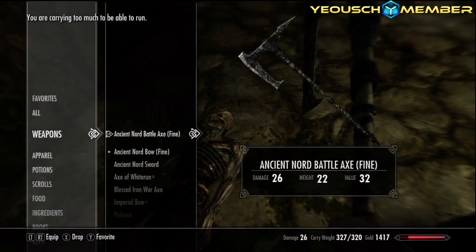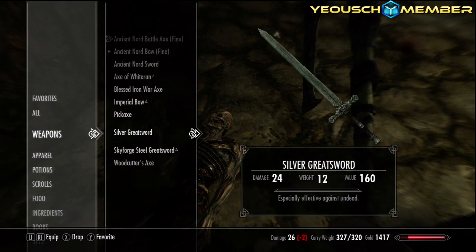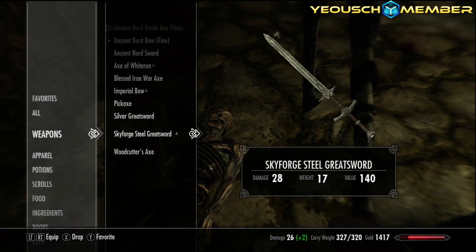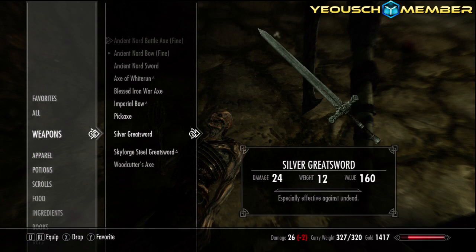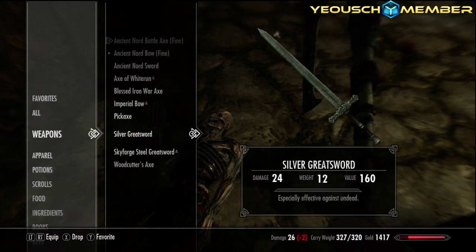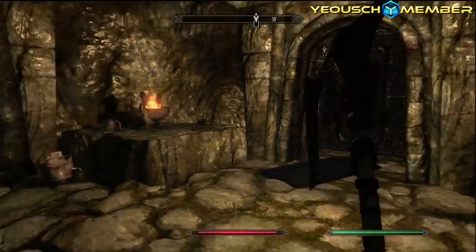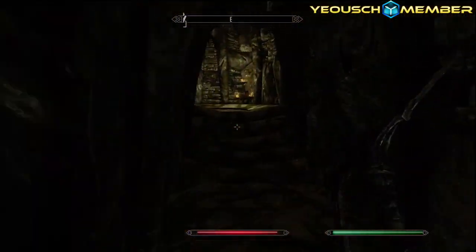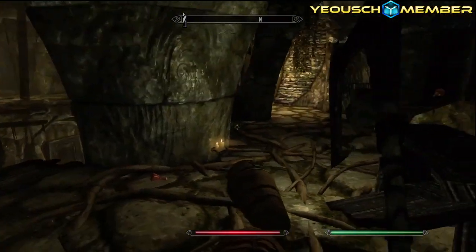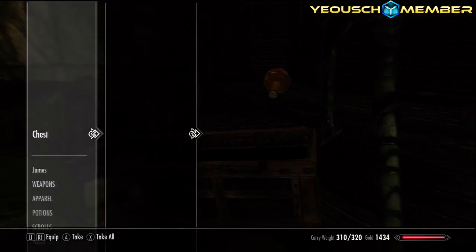Wait, why did I pick up a sword? I'm not sure which sword it was. I only have two swords - which one is worth more? That one is, so let's just drop the other one. Okay, this is very creepy. Oh it's a chest! Some gold. I want to find book four - I can sense someone close. Maybe it's behind these doors, let's have a look.